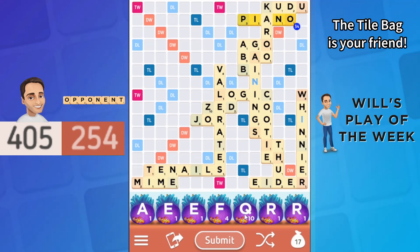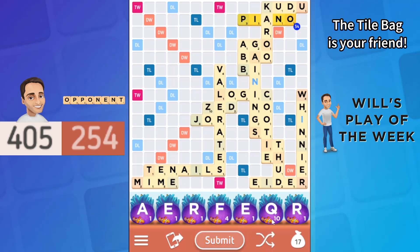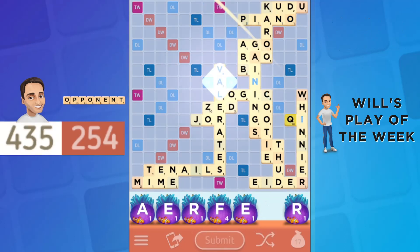If there were a bunch of I's remaining to be drawn, playing Ref first would make a lot of sense. But using the tile bag as my guide, I did what many Scrabble players before me have done — play Chi and move on to the next turn.